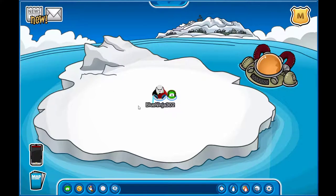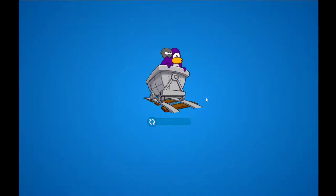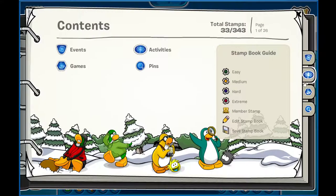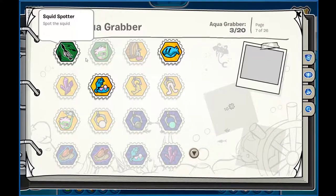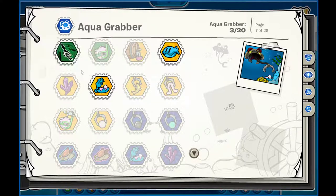Hey guys, this is CC Coolbucket. Welcome back to another video. Today we're doing another Aqua Grabber stamp. You just go into stamps. It's the one that you get for completing the Soda Seas — Soda Success and Soda Master. And kind of as a throw-on, because we only have one easy level stamp to complete, we're going to also be doing the Aqua Puffle.